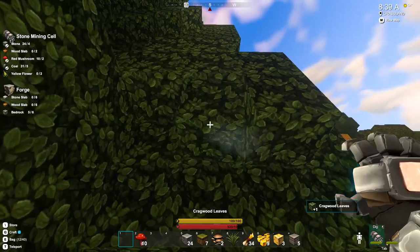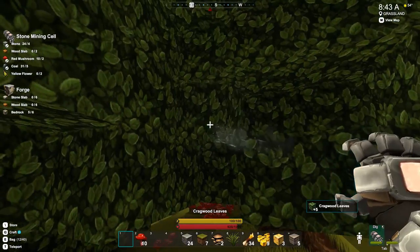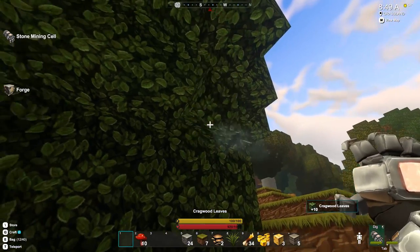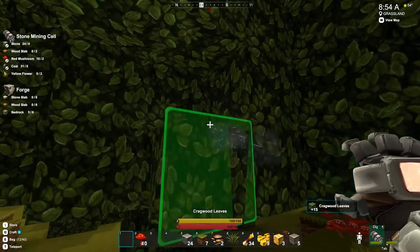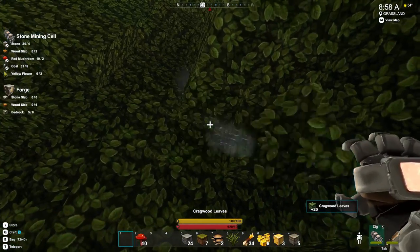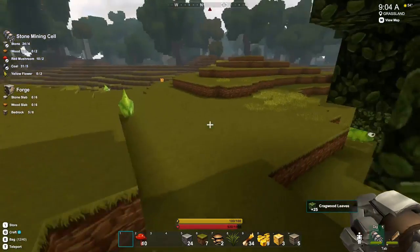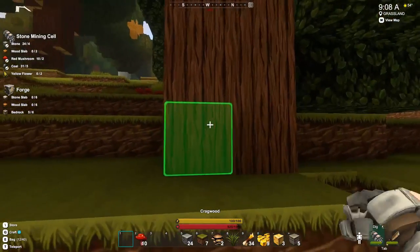Let's grab these. Forgive me if I keep clicking on the wrong thing — I'm using a left-handed mouse in my right hand. Long story, probably best you don't ask. Let's get a ton of leaves. It won't be a waste of time because you can always burn leaves on your forge — probably will, in order to make more melted beeswax. Right, so now I also need some cragswood which is around here. Let's grab some of this.